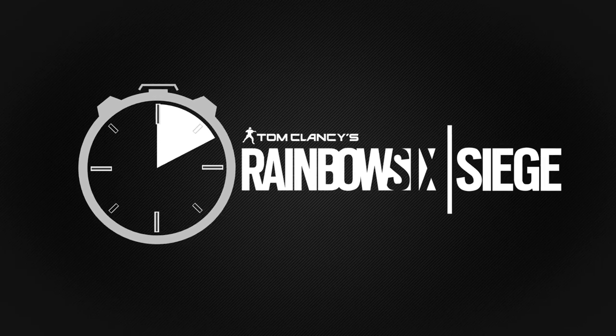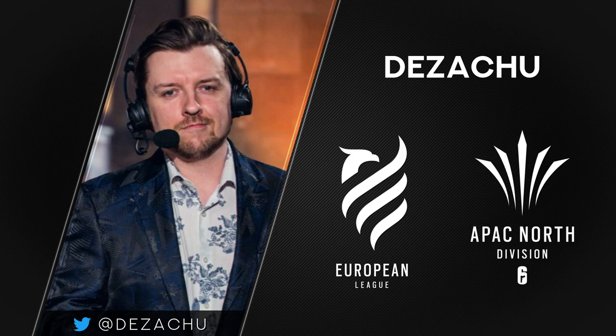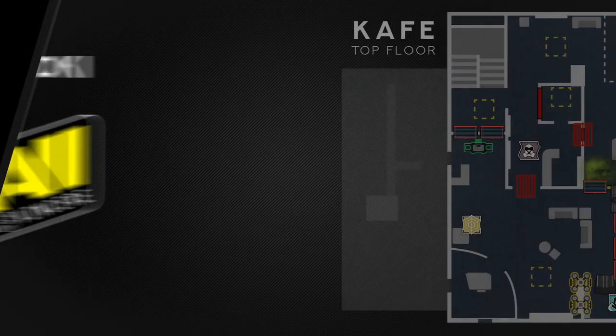What's up boys and girls and welcome to the comeback of Strats in 60 — 60-second strats that you can use in Rainbow Six Siege to improve your gameplay and climb the ranks as a team. My name is Dezichu, I'm a caster for the European League and APAC North League, and today we're squadding up with Doki, a professional player for Natus Vinchere in the European League, to show you a strat for the top floor of CAFE.